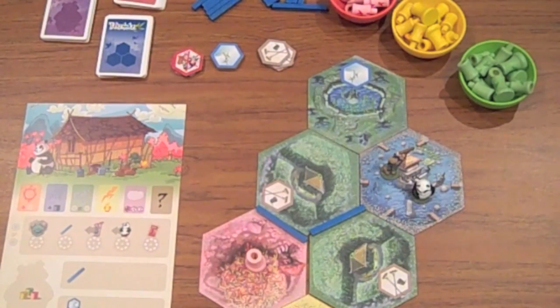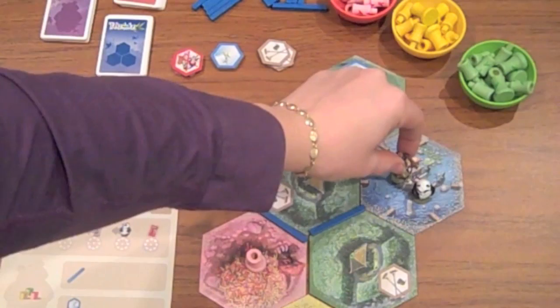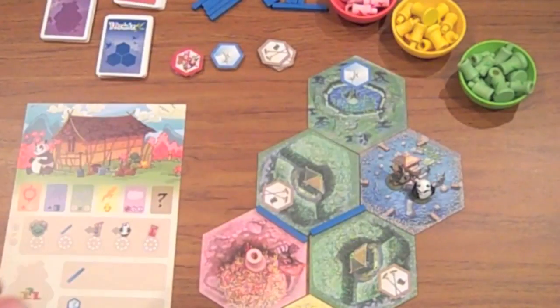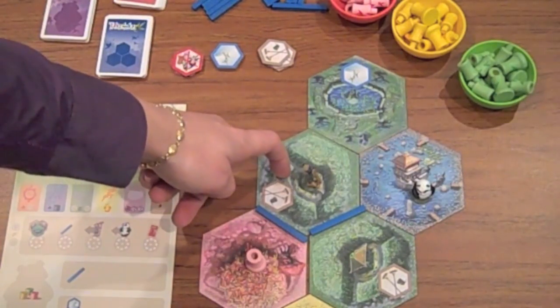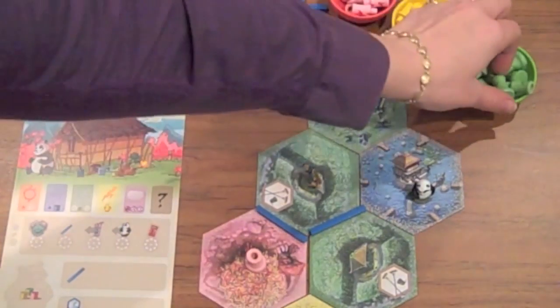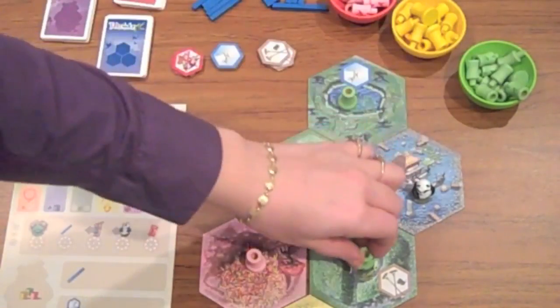The third action you can take is to move the gardener, and he moves in a straight line for as far as you want. I could move him just to this green hex, or potentially all the way down to this yellow hex. Wherever you want him to go, as long as he is in a straight line, you can move him as far as you like. I'm going to move him to this green one in the middle. He then immediately grows a bamboo shoot on every irrigated tile adjacent to him that is of the same color. So standing on a green hex, he grows green bamboo on every adjacent green irrigated hex — one here on the tile he's standing on, and the one adjacent to him.